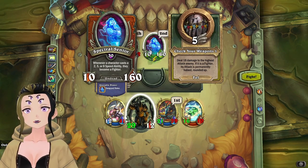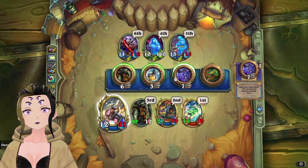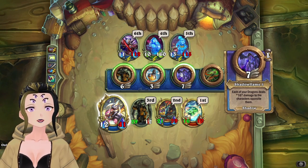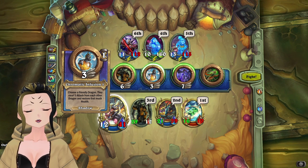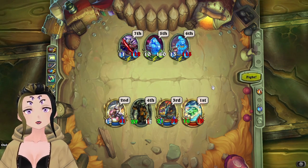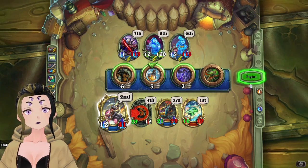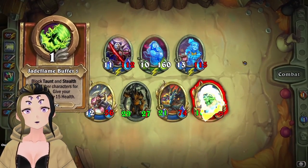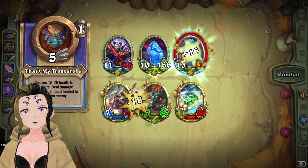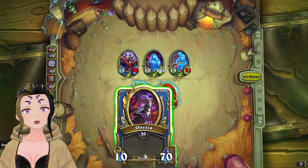We could use Twilight Extinction here, and try to use Shadow Flame because it should do some damage to everything. We could also use Chromatic Infusion on the add to steal some attack from it and then ram it into the shade. I'll put in Onyxia next.